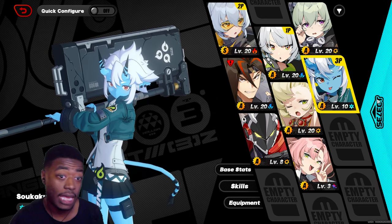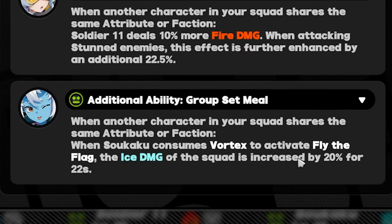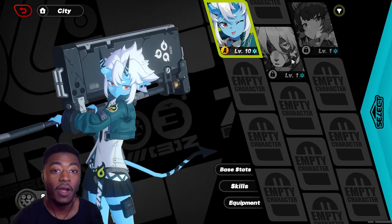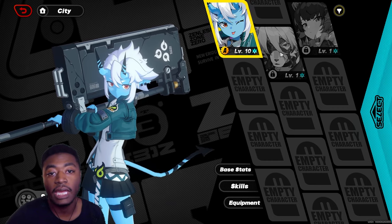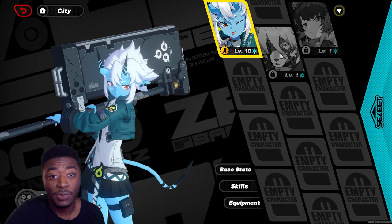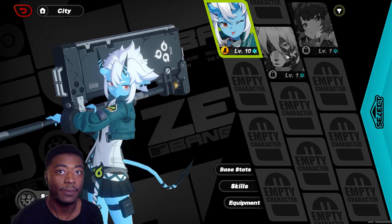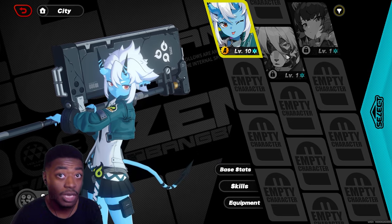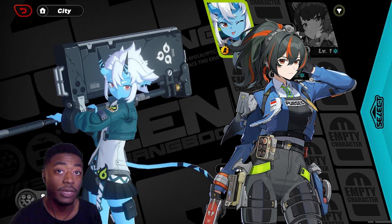Let's take a look at someone like Sokaku. Sokaku actually gives the entire team ice damage percent by 20% for 22 seconds. The only other ice characters in the game are Lycone and Ellen Jo. Ellen Jo is a limited S rank and Lycone is a standard character, so there's a good chance you probably don't have either of them in the beginning. But going forward, that ice damage bonus will be meaningful.